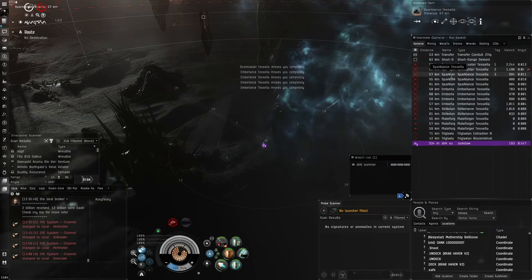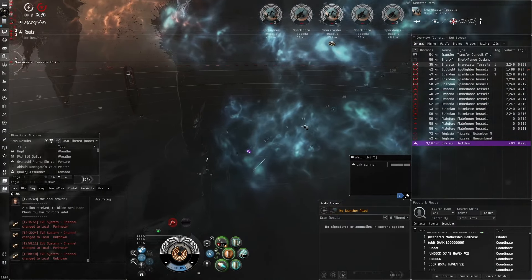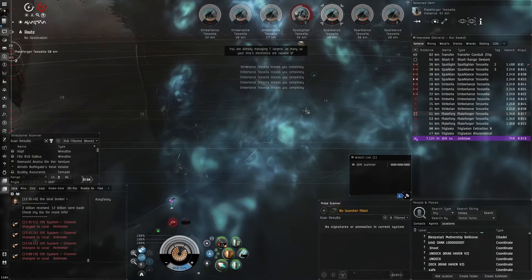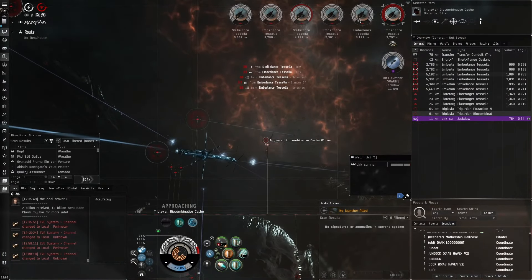Rogue drones — don't underestimate them. Aceface warns they move into the blue cloud and calls Snare Casters and Spark Lances as primary targets. He's lost a Hawk with good HP/second to rogue drones because they got close and annihilated him. They clear the Friglin killers. The rest of the drones can be shot in any order, just take out the closest. Enemies do a bit of damage when on top of them but the tank holds.